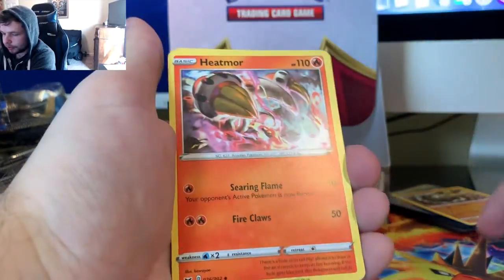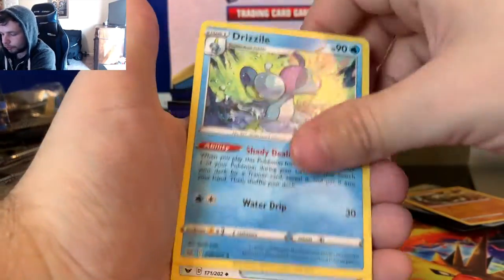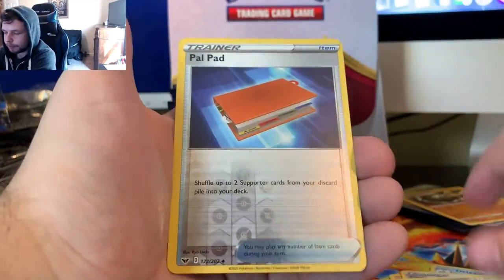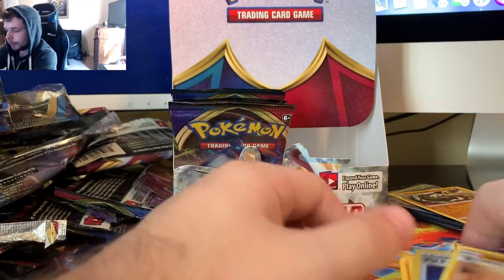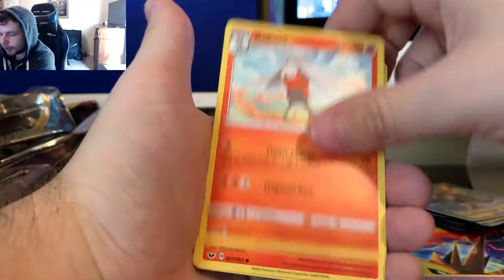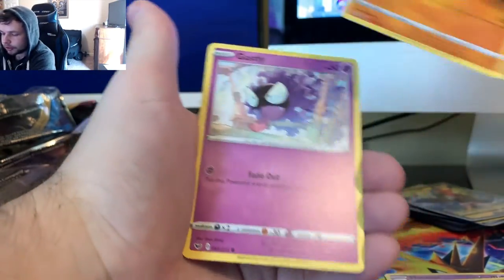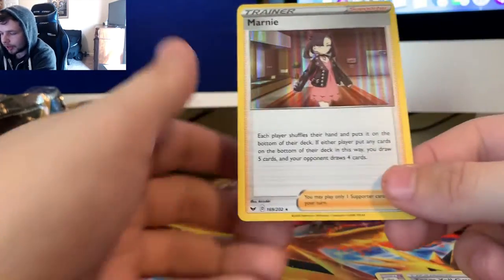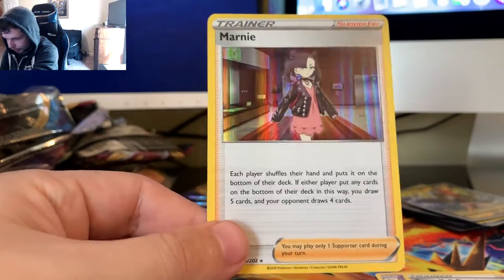Got a Fighting Energy, a Heatmor, a Drizzle, Ordinary Rod, Mawile, Gossifleur, Goldeen, Diglett, Skorupi, Palpoad, and a regular Sandaconda. Dark-type Energy, Haunter, Vitality Band, Raboot, Salandit, Bubbapuss, Ghastly, Rookidee, Sizzlipede, Team Yell Grunt, and a Holo Marnie. I'm happy with that.